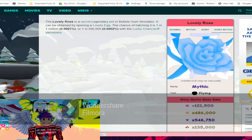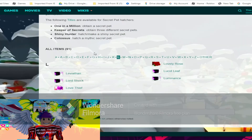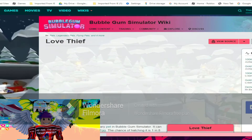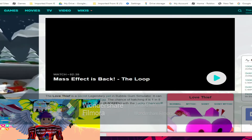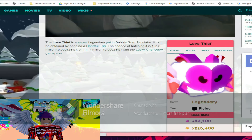We're gonna check out the next secret pet, so we're gonna back-arrow this and go to the Love Thief — it's called the Love Thief. We're gonna check out the same kind of stats: normal, mythic, shiny, and shiny mythic.